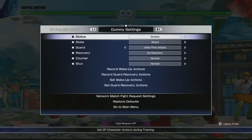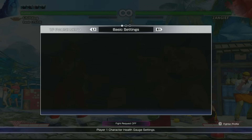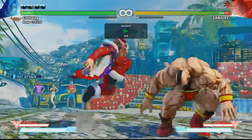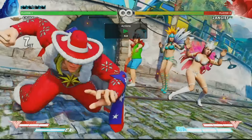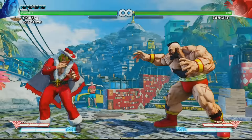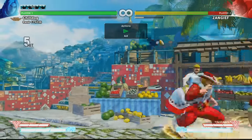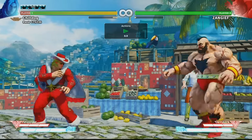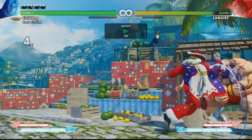Something that Momochi did at Final Round, which I thought was really awesome, was he whiff punished a Gief standing fierce with a heavy punch into Tatsu and then comboed off it into super. Which is so cool, because normally if you just land standing fierce into Tatsu, it juggles them like this so you can't combo off it. But because of the space — because he started from this far back — he's able to combo off the Tatsu.